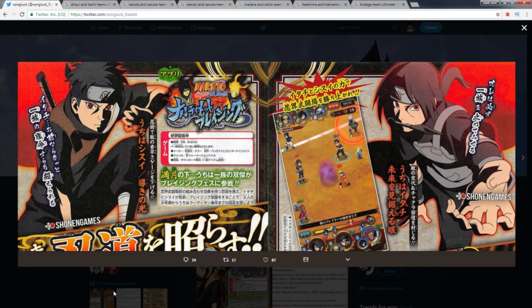A lot of characters' basic attacks come from Storm 4 as well. For example, both Killer B's starting attack in Blazing is a kick — same as in Storm 4. Bijumo Naruto's basic attack is a shadow clone attacking with a Kurama arm, which mirrors Storm 4. KCM Naruto's basic attack in Blazing is a Kurama arm extending out — that's also his starting attack in Storm 4. Even Bijumo Naruto's jutsu is actually his grab from Storm 4.